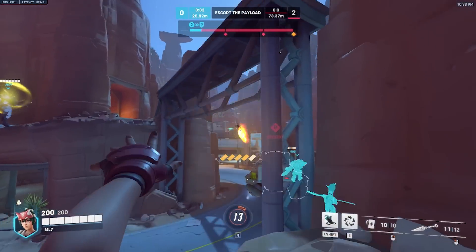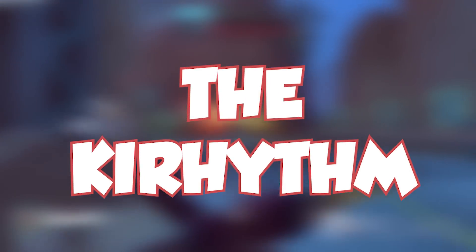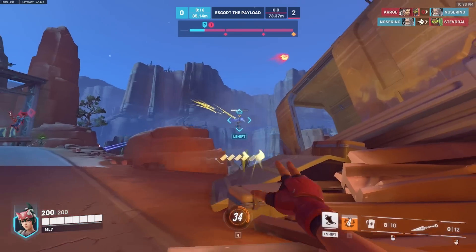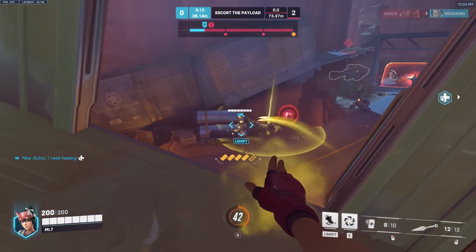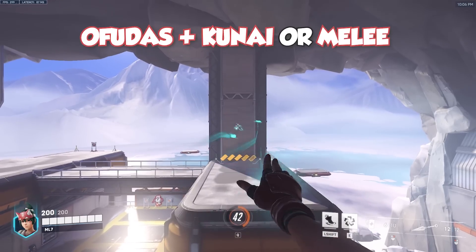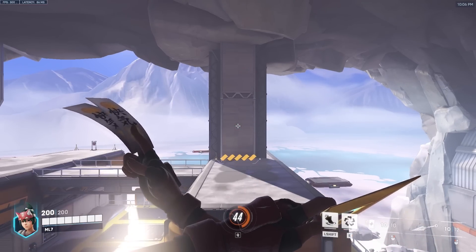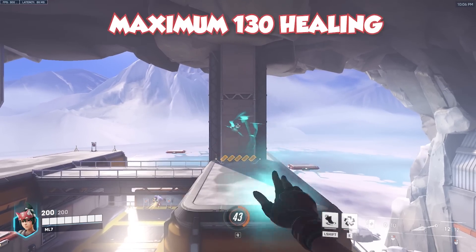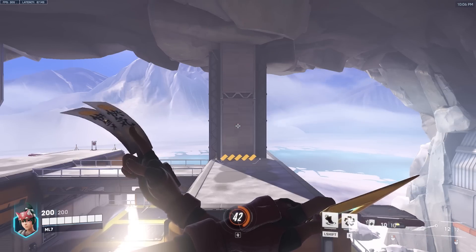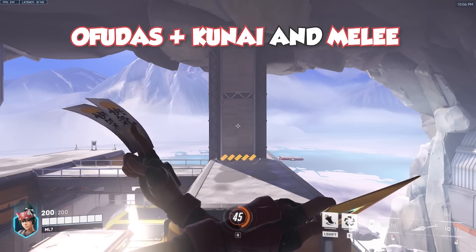Now that we've covered her damage and primary healing abilities, let's dive into the Kiridom — methods to get the highest possible APM with her. I've split it into three levels. You can use the downtime while the healing ofudas recharge and animation cancels to maximize output. Level one: ofudas, one kunai or melee, ofudas again and repeat. This is the most consistent level — maximum 130 healing and 40 damage (120 if headshot) or 30 damage with melee.